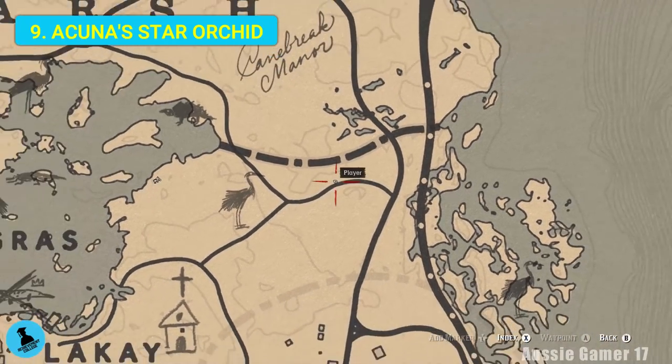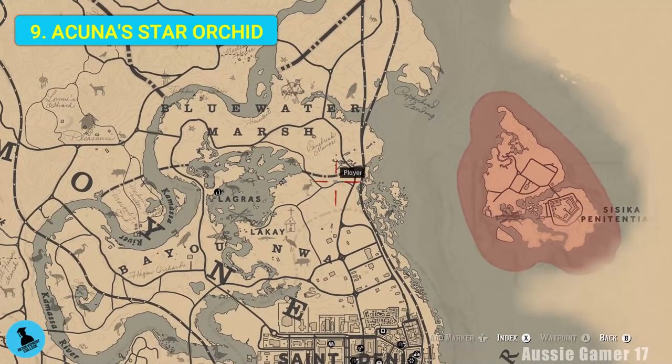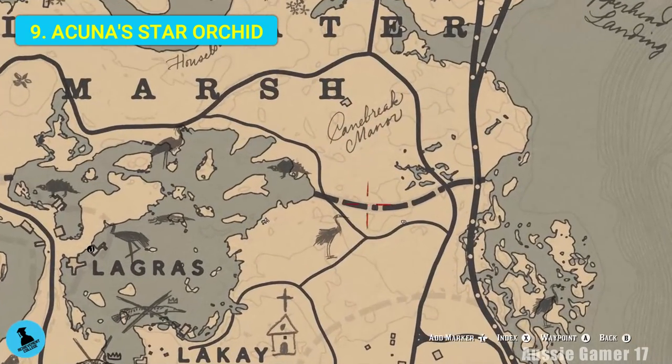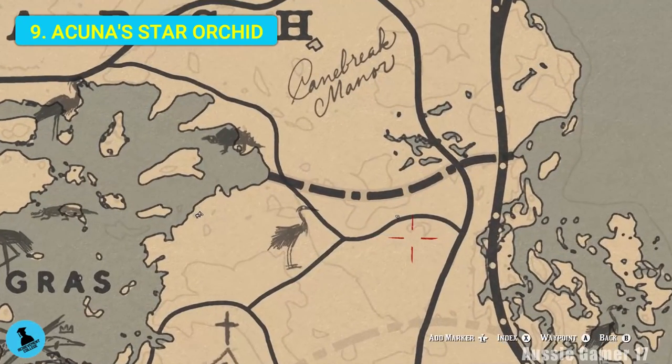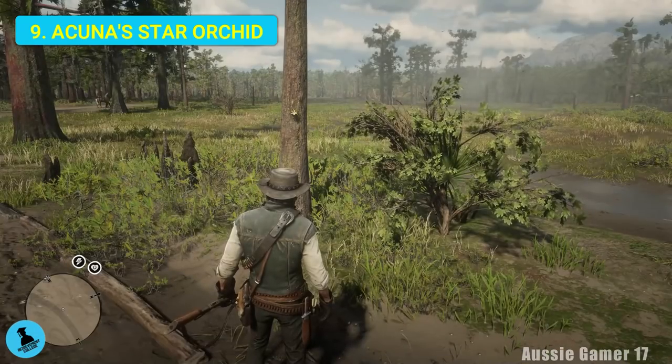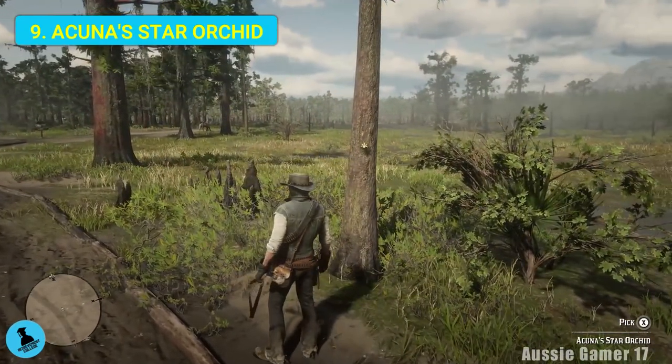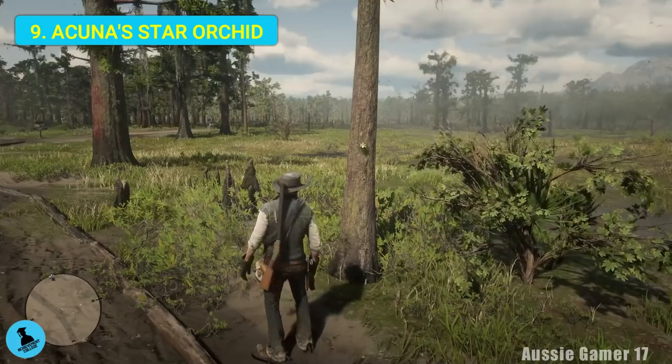Another really easy one to spot. I'm trying to find all these orchids around the swamp first - number one I hate the swamp, number two I think they're the hardest ones to find. But this one is not too hard: the acuna star orchid, just on this path. You can actually see it without eagle eye or anything like that. Let's grab that.